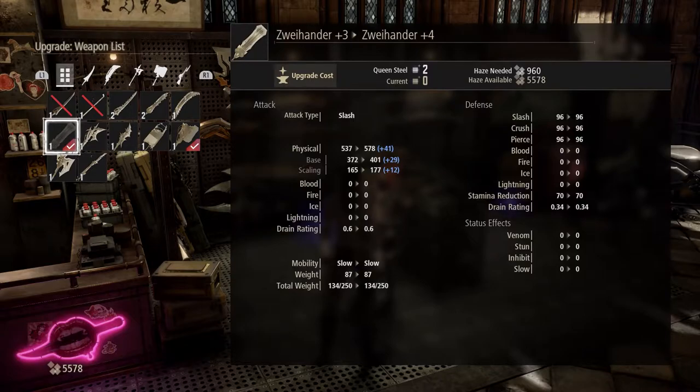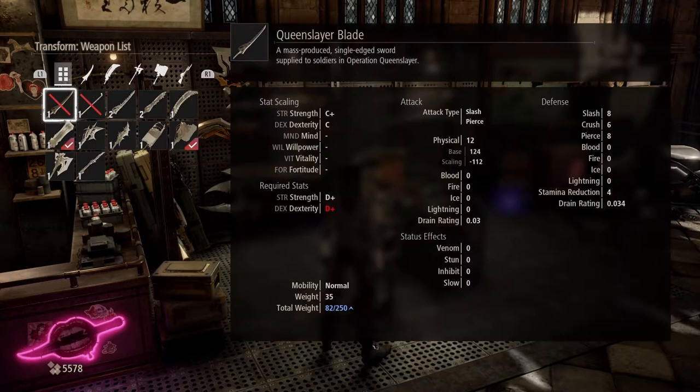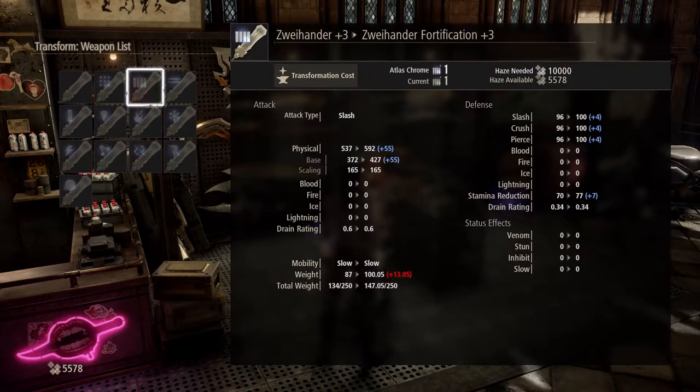So we can take that up to plus three. Then we're going to transform equipment, transform weapon, and transform the Zoi Hander. We're already at slow speed with this. We want to get fortification. We've got enough Alez Chrome, but we don't have enough Haze — we're about 5,000 short.